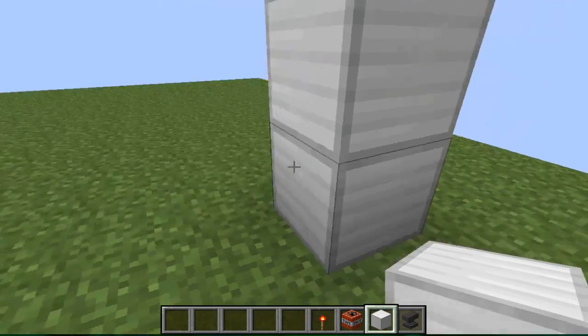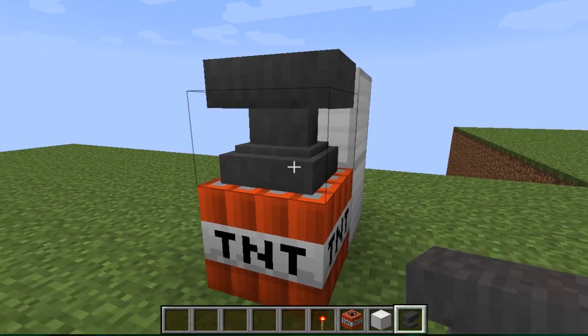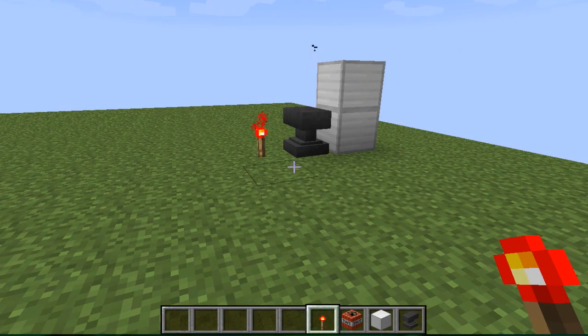Anyway, the point is, what I found is: we put a piece of TNT right here, put an anvil here, and set the TNT. The anvil falls down — that would be normal — but then the TNT doesn't do anything at all.